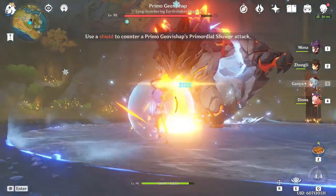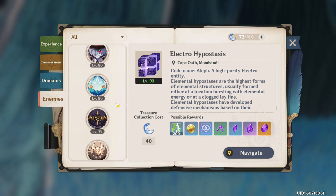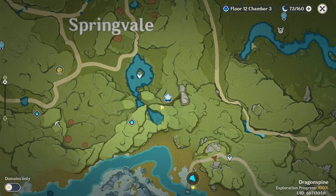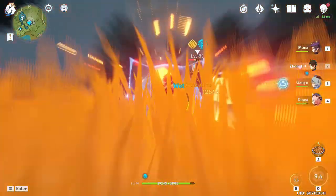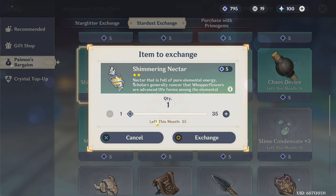You'll also need 18 of the white rarity Whopperflower Nectar, 30 of the green, and 36 of the blue. Your handbook will guide you to a lot of the Whopperflowers on the map, but not all of them. If you want to get them all, there are plenty of great guides out there with some great routes. You can kill all the Whopperflowers on the map once every day, and you can also go kill them in a friend's world if you really want to go hard on the grind. You can also buy them from Paimon's store, but I wouldn't personally recommend it since you can farm these for free — but it's on you.